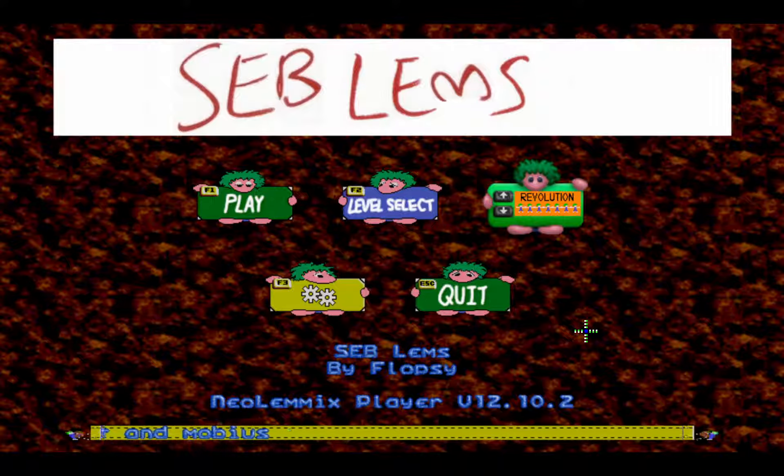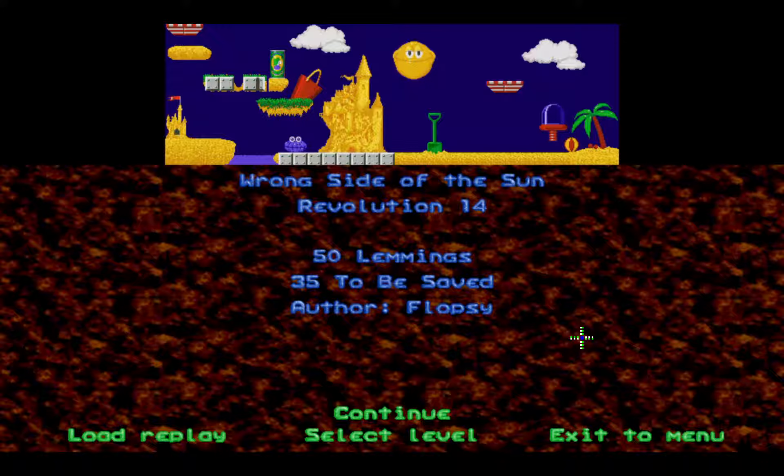So anyway, last time we solved up through Revolution 13, so let's go ahead and get into the let's play and see if we can solve some more levels. Today we are starting off with Revolution 14, Wrong Side of the Sun, 50 lemmings, 35 to be saved. I was told that the previous level was pretty much like the turning point in terms of difficulty for the rank, so let's see how I get on.